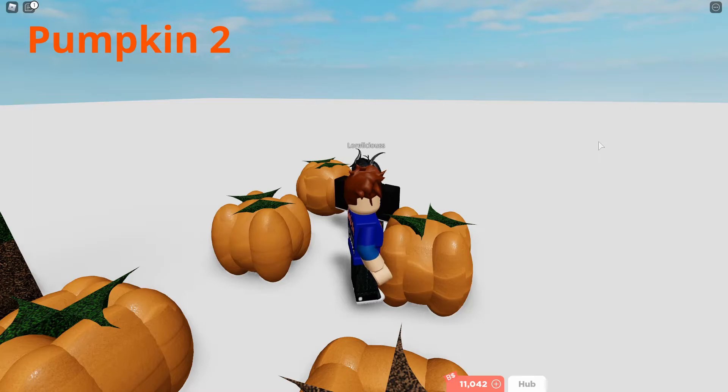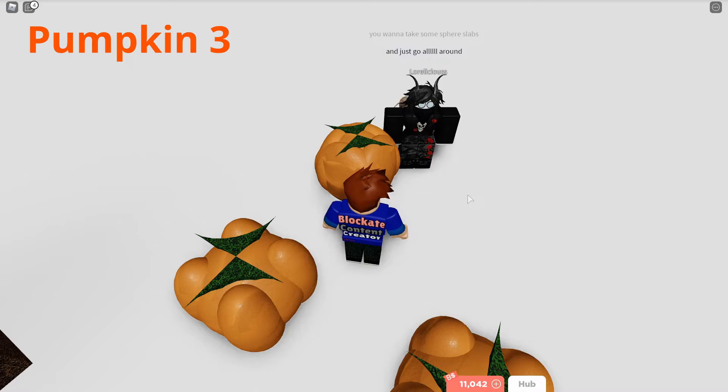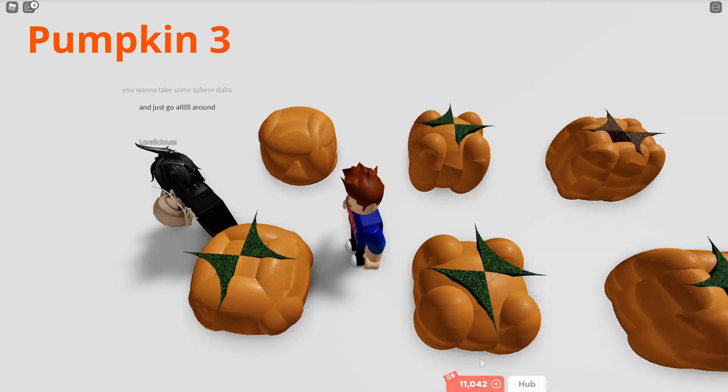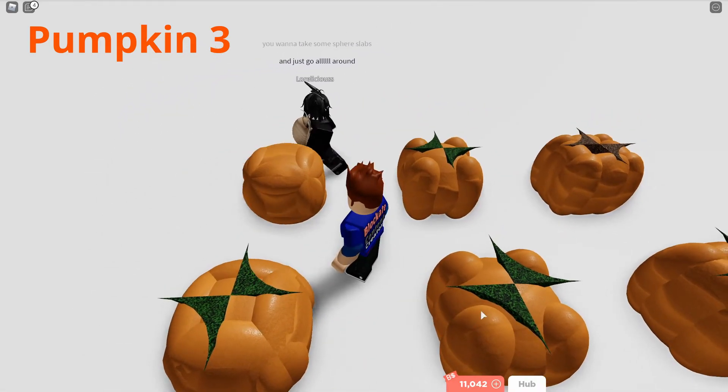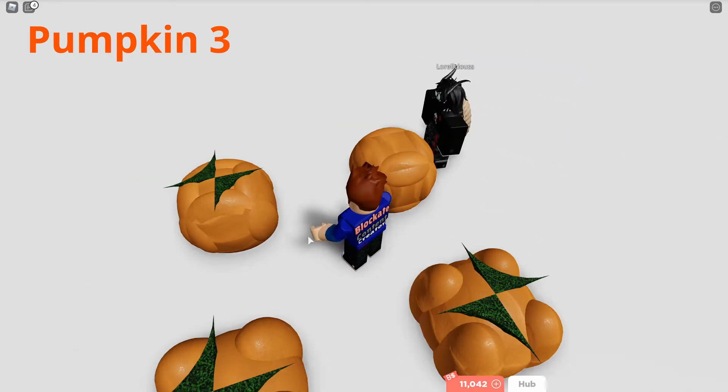Very simple. Now let's move on to the third and final pumpkin. You get some sphere slabs and just go all around, like Lore is doing right now. You place them all the way around, then at the top and bottom like that.